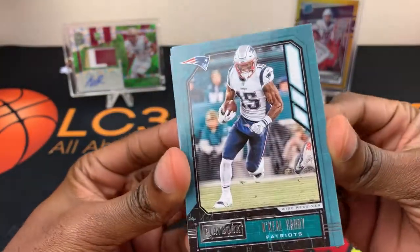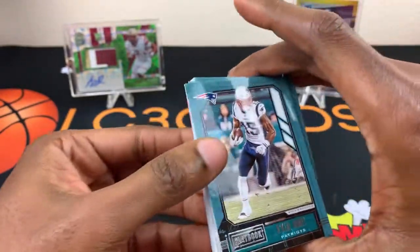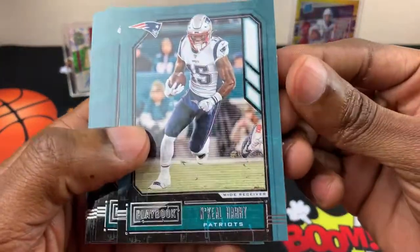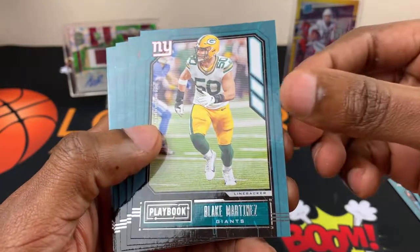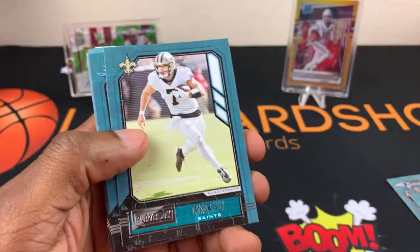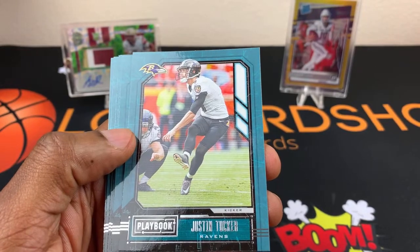I have no idea whether or not any of these hanger boxes would have actual Playbooks in them — I doubt it, but you never know. I don't know the product like that. You may know, but I don't. A bunch of base cards obviously, so let's get by them. Nikhil Harry, Chris Carson, Alshon Jeffrey, Ryan Tannehill, Blake Martinez — I guess he's with the Giants. Nick Chubb, Taysom Hill, Kyle Van Noy. I believe you get a good bit of rookie cards out of here, so that's one good thing.